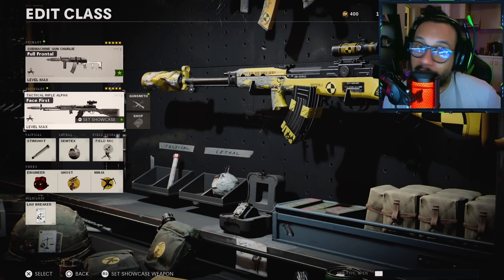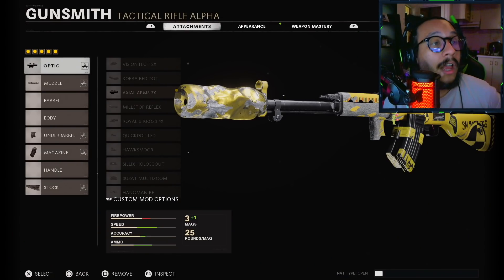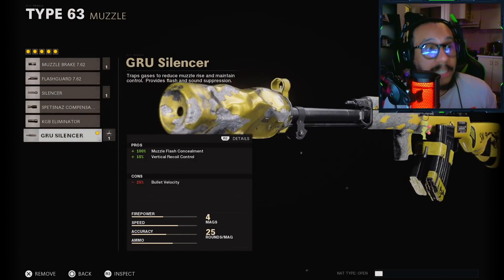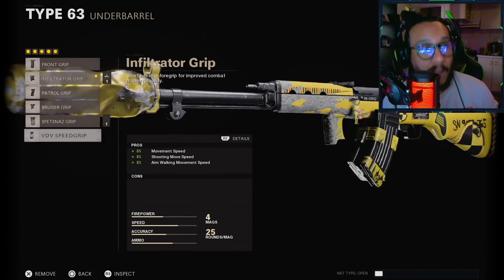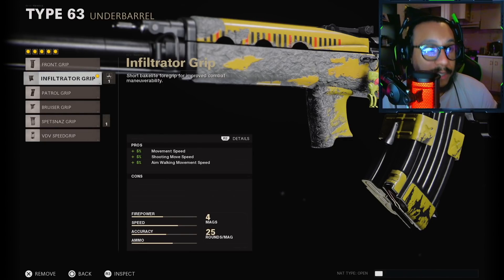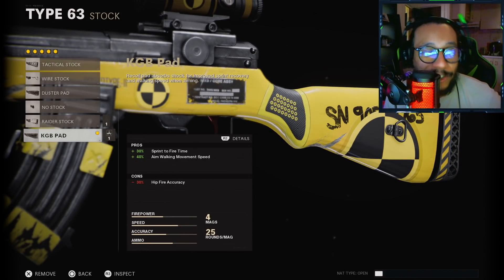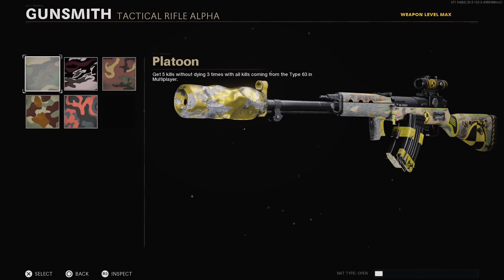I'm really excited to try this out. The Type 63 Face First blueprint — for the optic they chose the Axial Arms 3x optic, which is great, three times magnification. The muzzle is the GRU Silencer — 100% muzzle flash concealment, 15% increase to vertical recoil control, negative 25% bullet velocity. The underbarrel is the Infiltrator Grip — 5% across the board: movement speed, shooting move speed, aim walking movement speed. The magazine of choice is the GRU Mag Clamp, and the stock is the KGB Pad — 30% sprint-to-fire time, 40% increase to aim walking movement speed, and negative 30% hip fire accuracy.